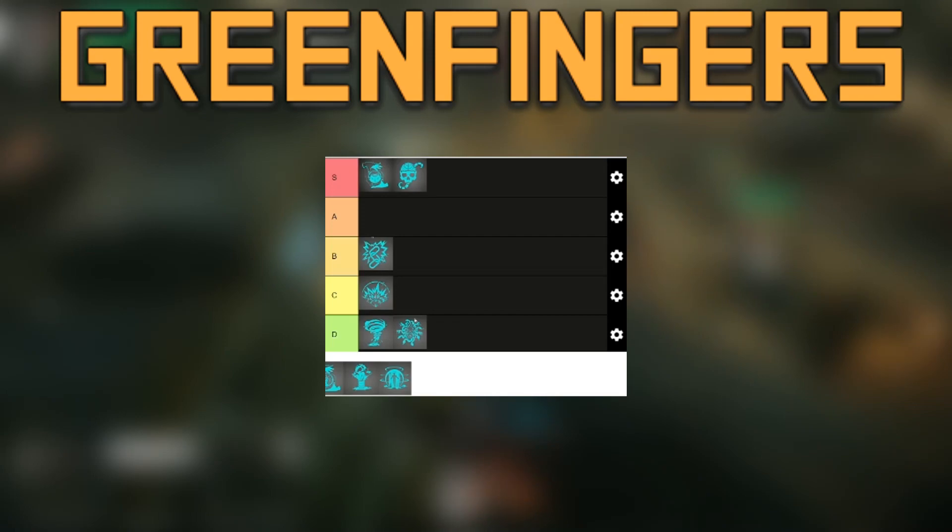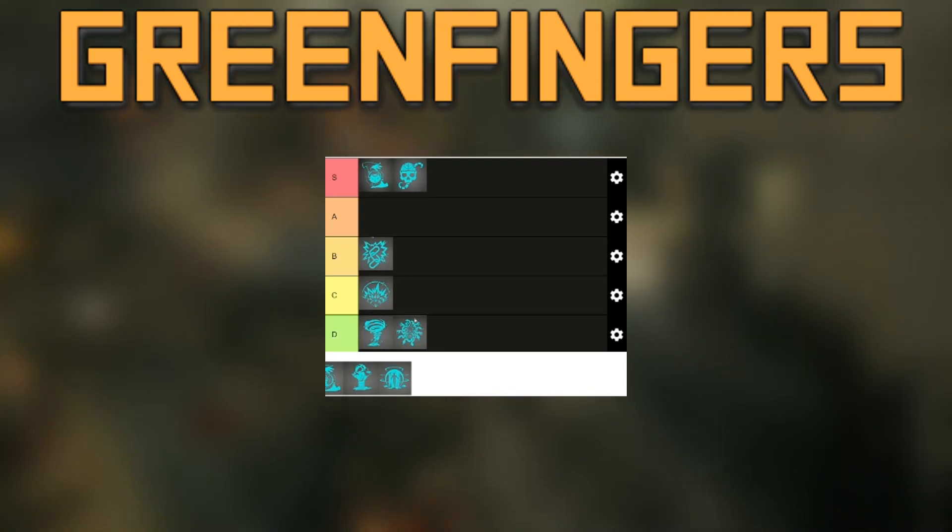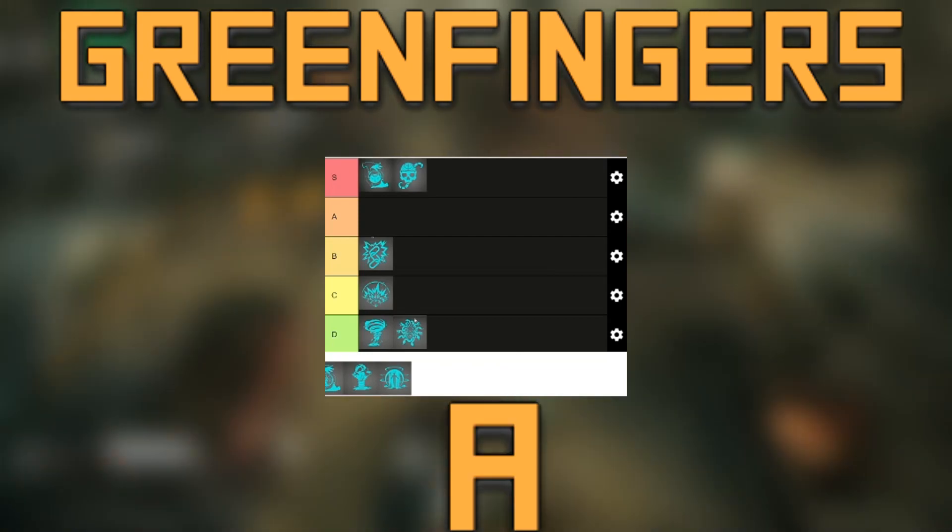Green Fingers. Honestly, I didn't feel like I had any reason to use this ability. When it comes to generating units, I would rather have my main party getting fully healed at the end of every turn or be stealing enemy units away. Still, it is a unit generator, so we throw it in A tier.